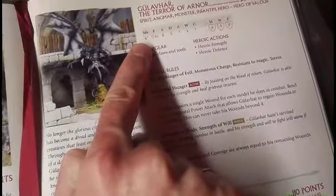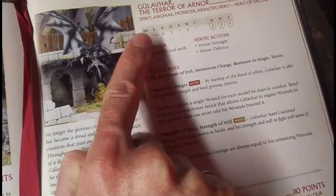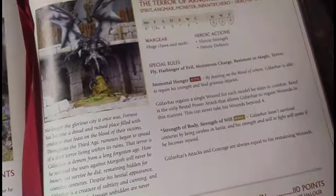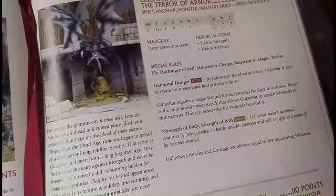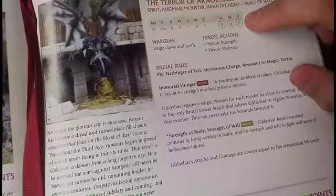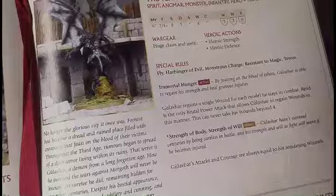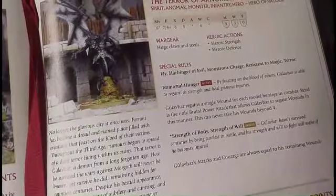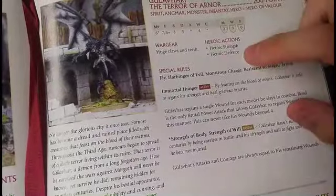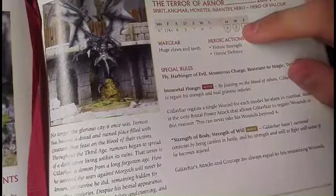With strength eight he will be knocking down basically everything in the game, and at fight seven it is basically everything. Four dice plus one on the charge — he'll win most fights until he gets up against really big nasty heroes. And then you're dealing with potentially ten strength-eight strikes, which should be enough to kill basically anything. He has three might and three will, no fate unfortunately. Heroic Strength and Heroic Defense — no Heroic Strike for whatever reason, so he is stuck at fight seven.